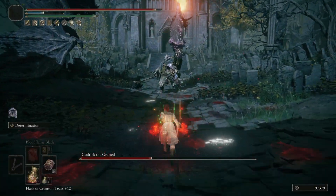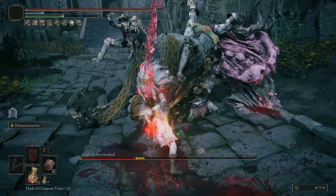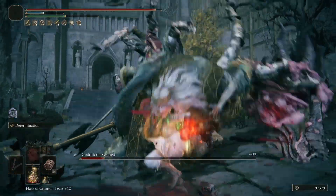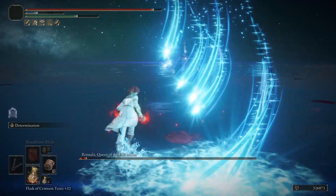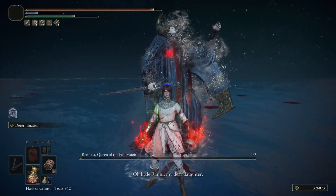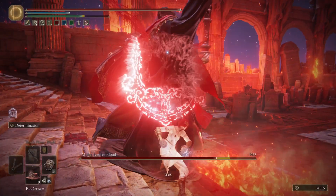After overcoming the range issue, the Spiked Caestus is more than capable of punching demigods straight to death. The weapon can nicely keep up poise damage when you keep up the pressure and throw in a heavy attack or two. The second charged heavy attack finishes with a move that really shakes the screen, making it easily the best move that these gauntlets have to offer.